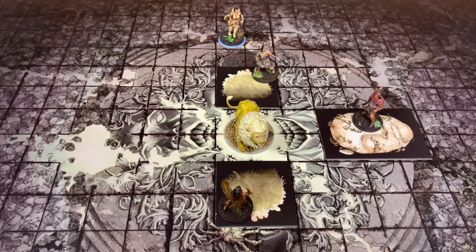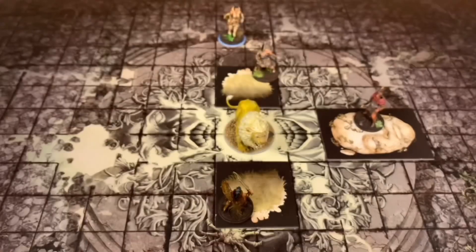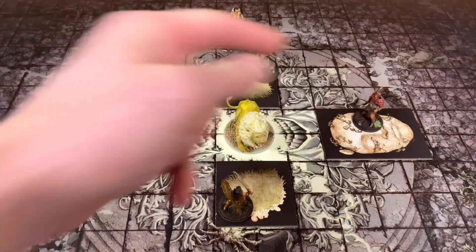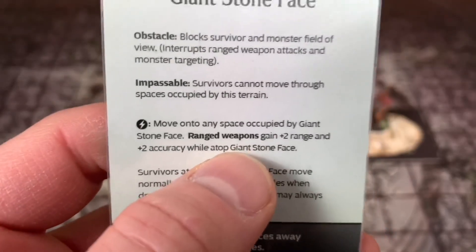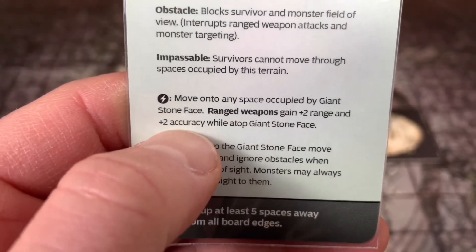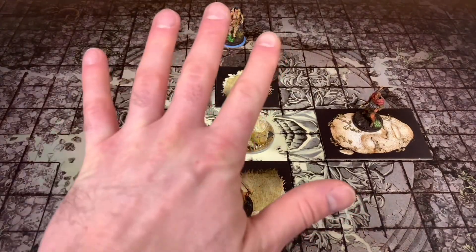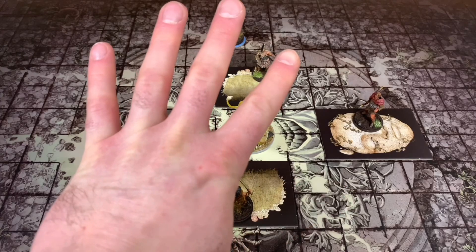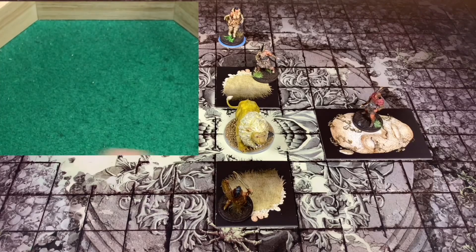The first thing we're going to do is attack with our arc bow. It's cumbersome, so I do have to spend my speed and my action to attack. He gets plus two to his accuracy for standing on this stone face, so instead of a six he needs a five - and he has two accuracy so it's on a two plus. He only gets to roll one die, but he got a four, so that does hit.